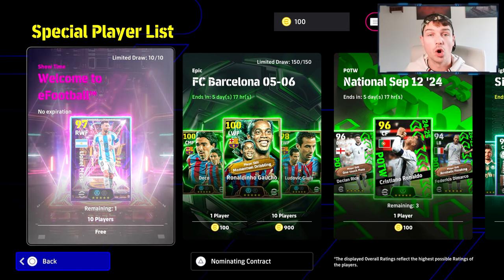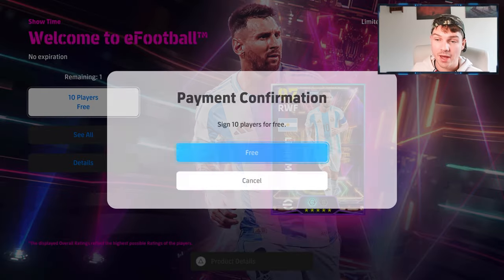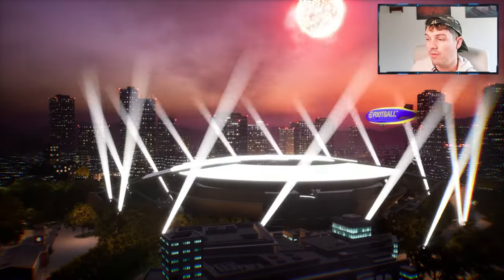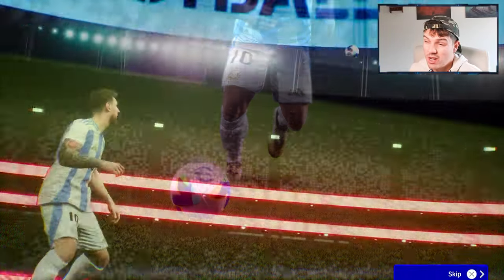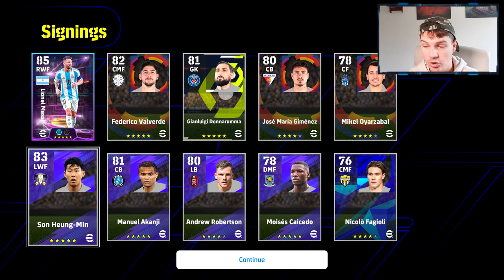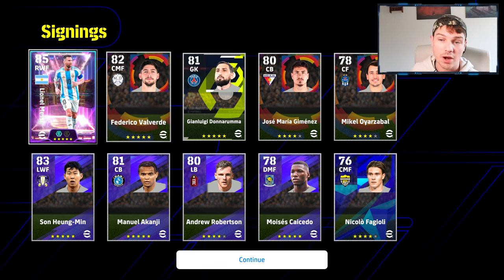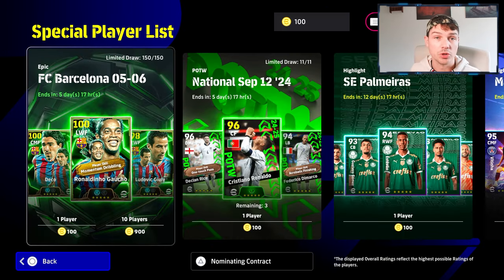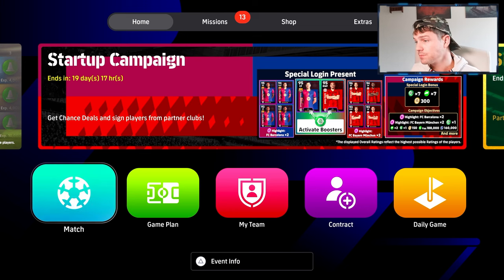I would definitely recommend earning a lot of GP and buying some standard players to learn the core mechanics first. You can spend real money on packs and coins, but when you go online you'll come up against players with beastly squads who've been playing a while, so get to grips with the game before spending.